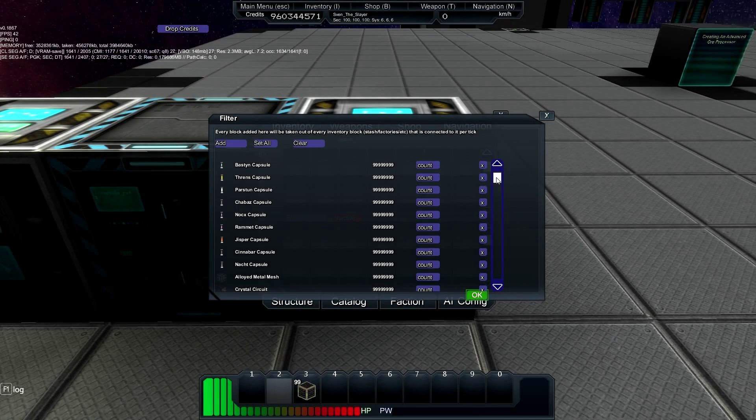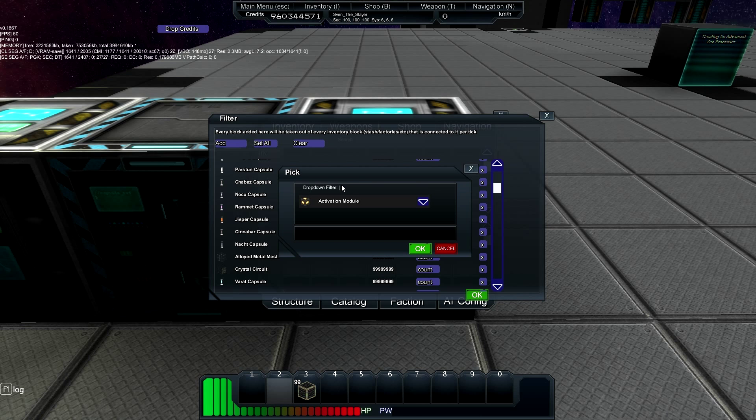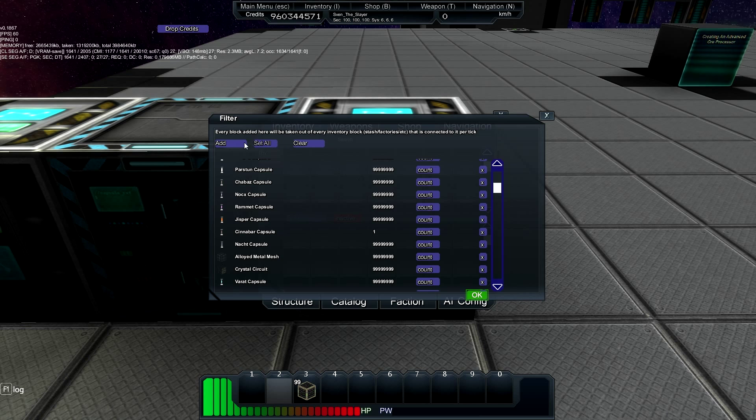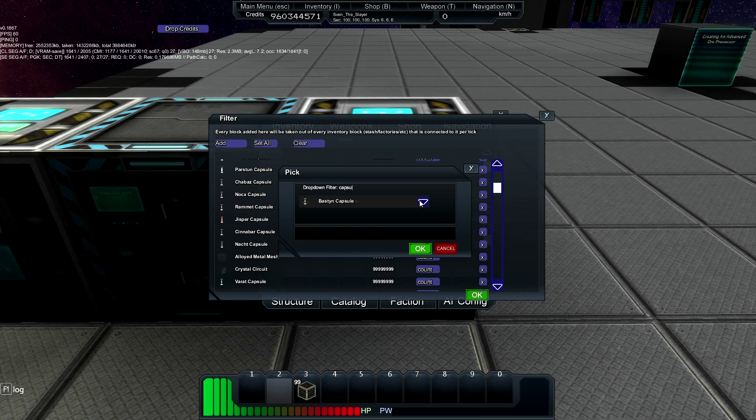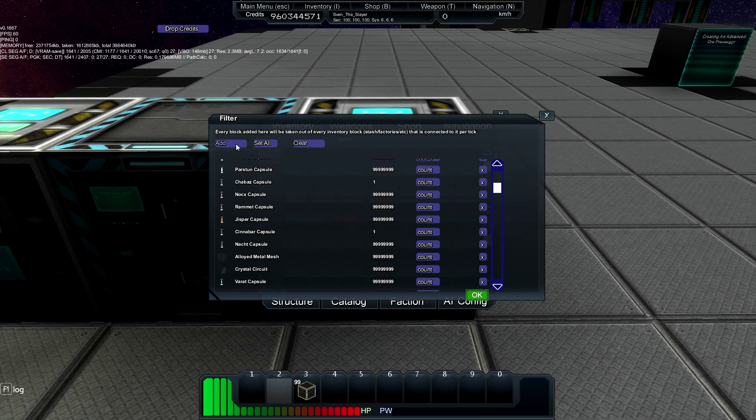I've now added all the capsules and alloyed metal mesh and crystal circuits. One thing you can do is use copy and paste in here. You can just type out the word 'capsule' and that will give you all the capsules. Then add one, paste — Control V — add the next one, add, paste, and it'll speed up the process significantly.